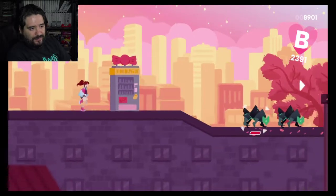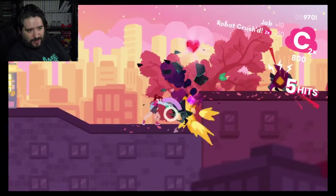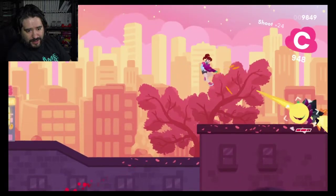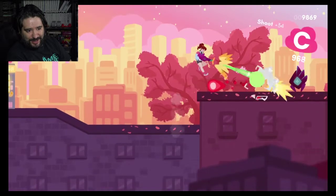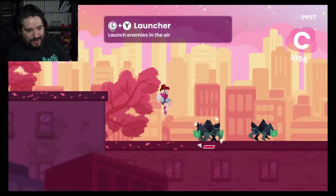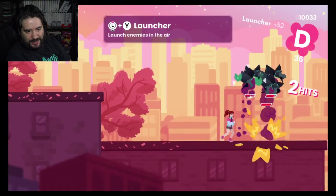On board we got a checkpoint — that's adorable, it's like a little candy machine. There we go, look at that. There's the gun — it actually kind of leaves you in the air when you shoot it. That's kind of neat. Now we got a launcher — we can launch enemies in the air. Look at that, it's like an uppercut Mortal Kombat style.